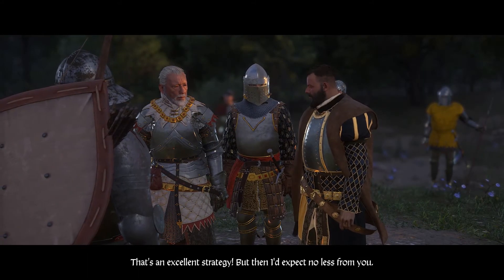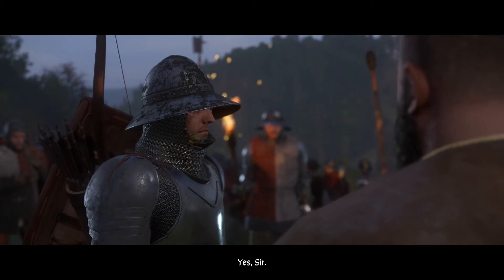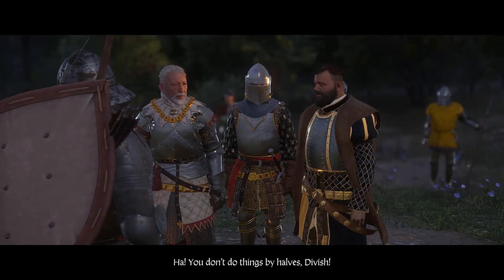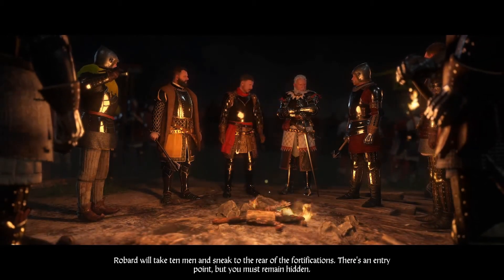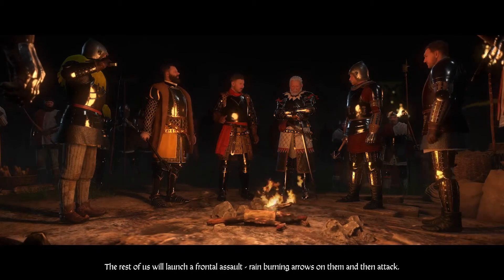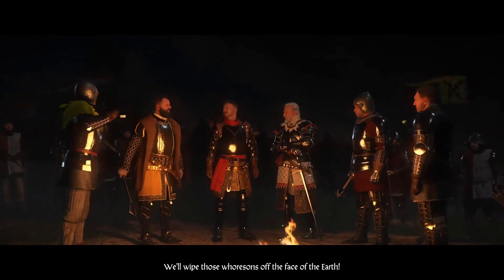The ramparts are long — if they have as many men as suspected, they can't watch the entire length. The plan: attack with full force at the gate so they won't have enough men at the rear, and Robard takes ten men to sneak to the rear entry point. Rain burning arrows on them to set the tents alight, then launch the frontal assault. When the uproar begins, Robard and his squad strike from the rear. Those bastards won't know which way to turn. God be with you — we'll wipe those whoreson off the face of the earth. The player is getting shivers — this is intense.